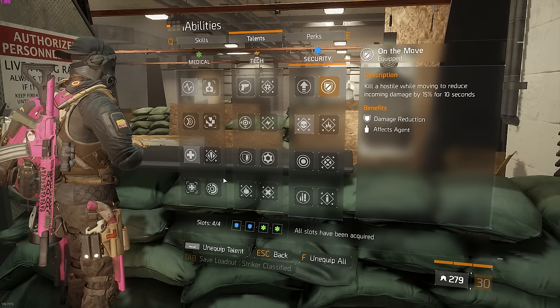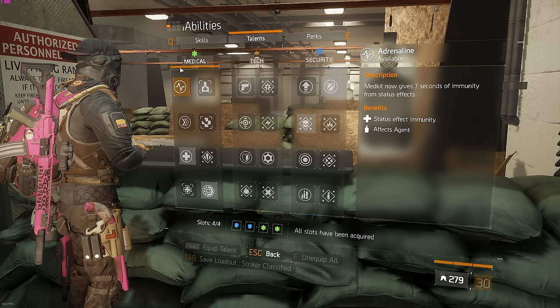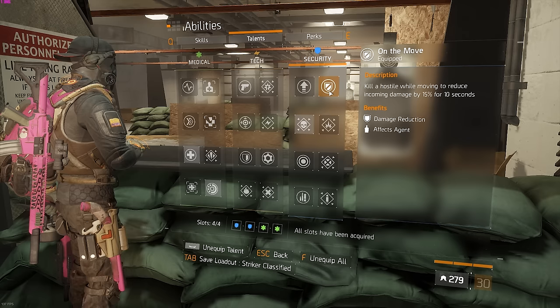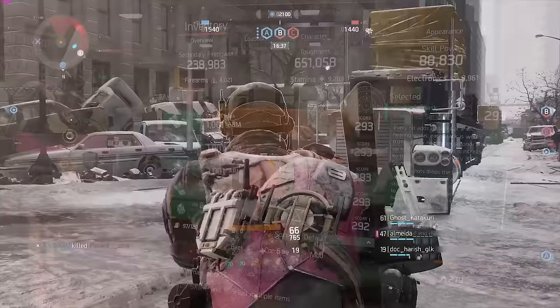For extra safety: Critical Save, Precision, On the Move, and Strike Back is usually what I use. Depending on the scenario — if there's a lot of Predator — definitely go with Adrenaline instead. Sometimes I swap out On the Move for Adrenaline, but definitely keep Critical Save and Precision. On the Move is a talent I've always loved, and Strike Back is still kind of good. Those five talents are definitely the go-to.